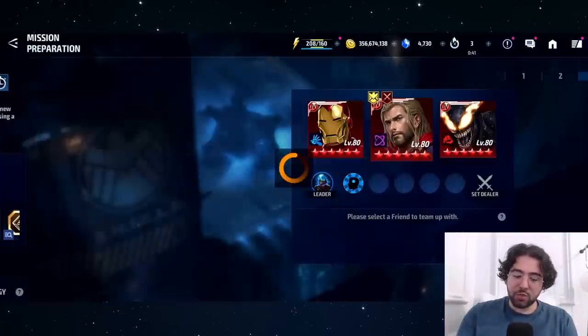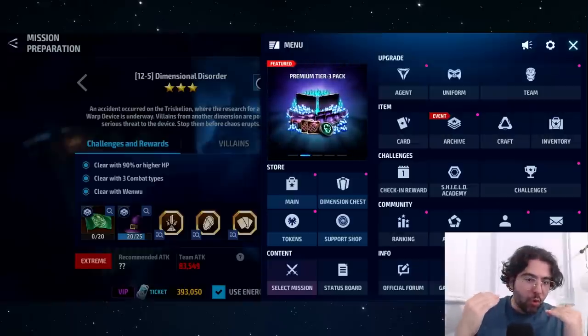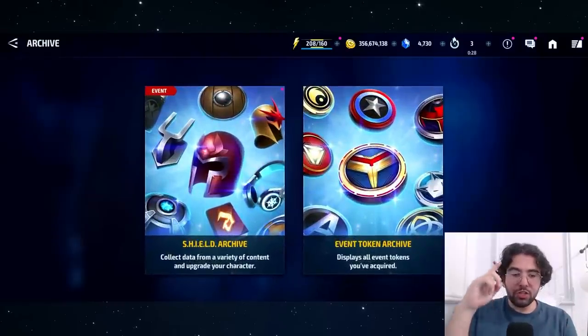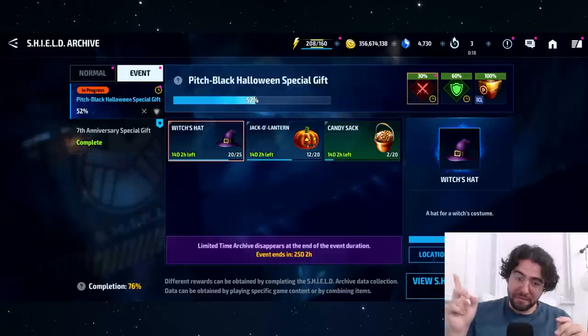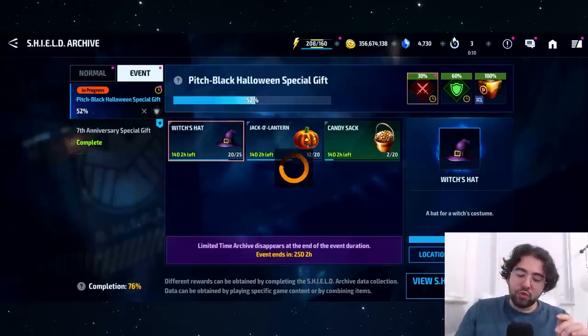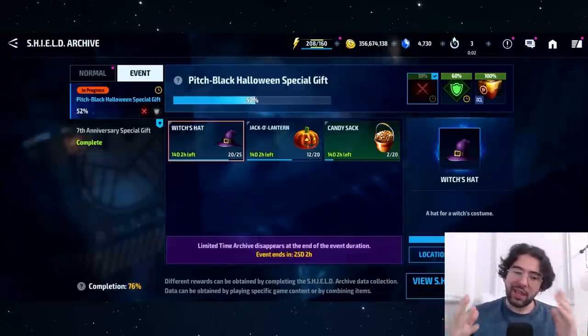Going over to the event now — it's actually 25, not 20 hats. I miscalculated. You go to the Shield Archive, then the event tab, and then to the Pitch Black Halloween Special Gifts. You need 25 hats, 20 pumpkins, and 20 candy sacks. Because of that I have to adjust the numbers — at one hat every five runs, we're looking at about 125 runs of dispatch.